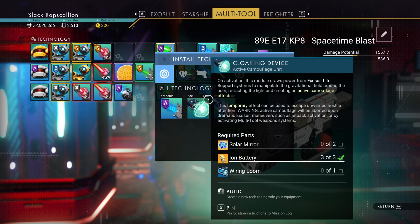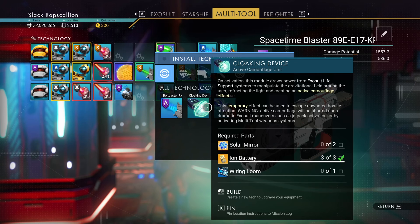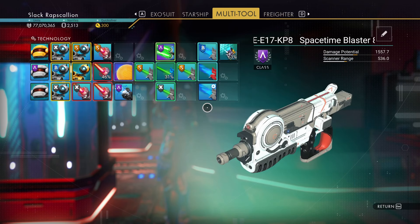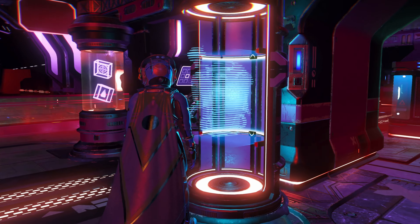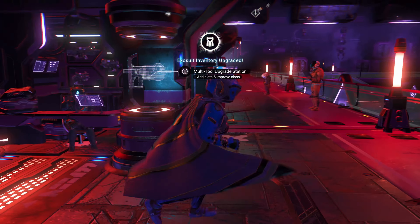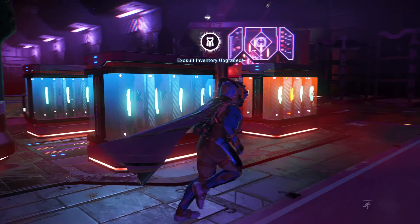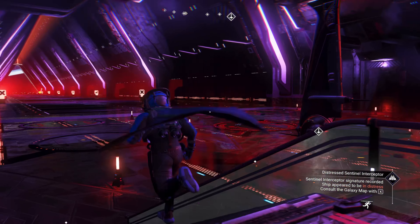Why is the damage potential so much higher on this one? Oh, it's the scatter blaster - that's what boosts it. I should probably get one of those because I have really bad aim. It doesn't look like we can do a plasma launcher. There's a cloaking device - it uses power from the exosuit life support to manipulate the gravitational field, refracting light to create an active camouflage effect. Why would you need that? Anyway, let's go ahead and grab this because I'm running out of inventory space.